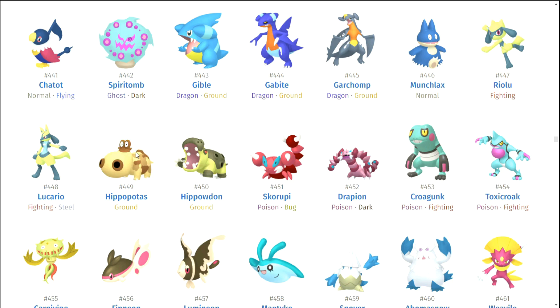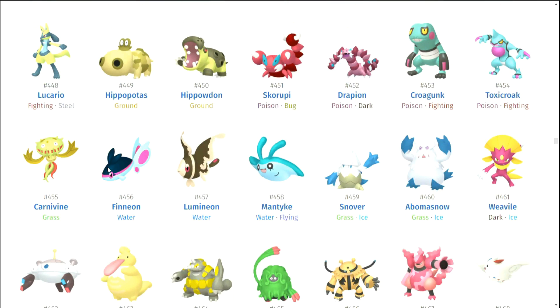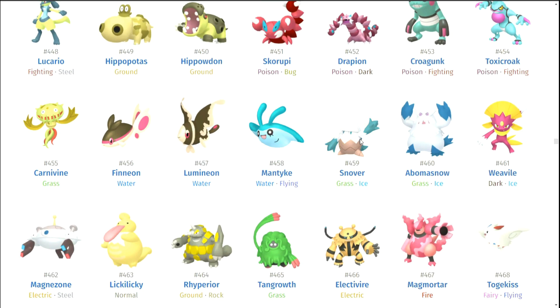Hippopotas — I thought Hippopotas looked better but maybe I'm just thinking of the female form. Hippowdon. Skorupi and Drapion — to be fair, Skorupi tried. I think Skorupi looks pretty good. Drapion didn't try. Croagunk and Toxicroak — they're pretty okay, very inoffensive shiny Pokemon. Carnivine. Finneon. Lumineon. Mantyke. Snover and Abomasnow — I don't even know what they were trying to go for with the blue. I don't think it works.